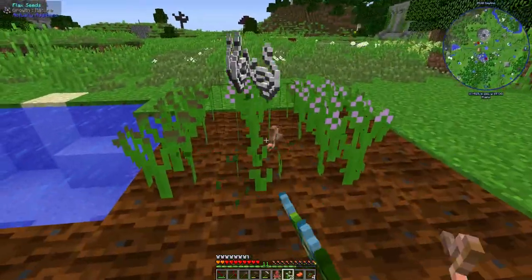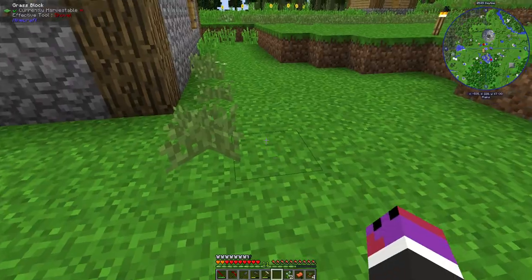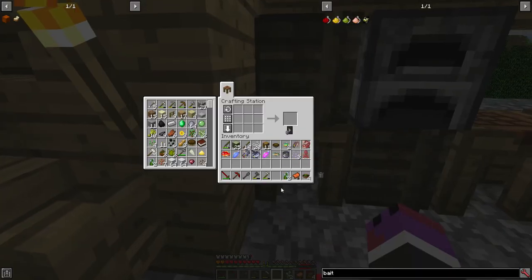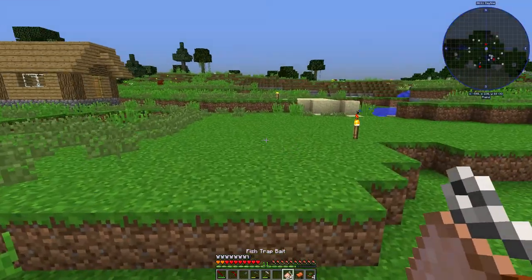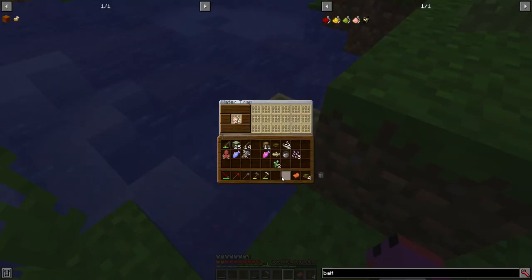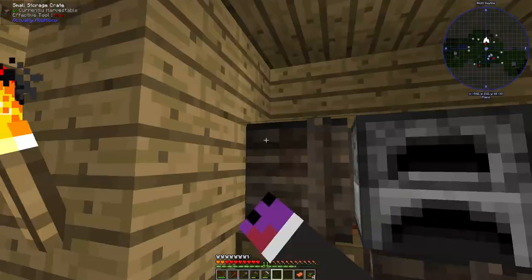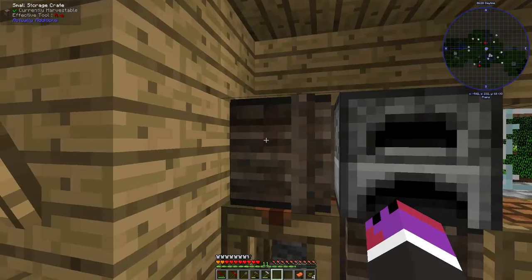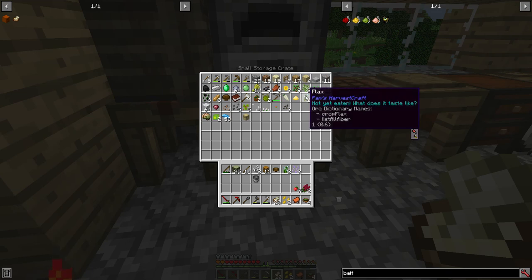That's okay, because now we have the means to make it. That should be enough - I think it's probably going to be one bait per fish, maybe. We'll find out. I'm going to make this our food chest for right now, just to get everything figured out.